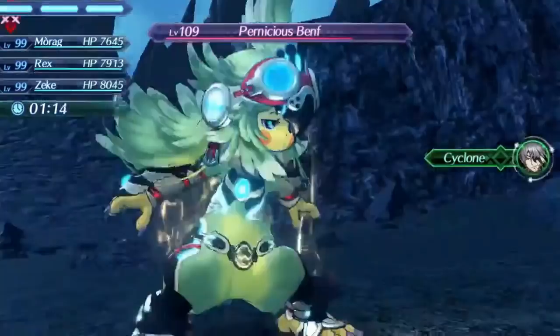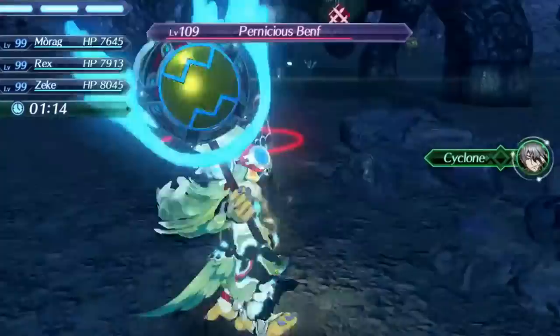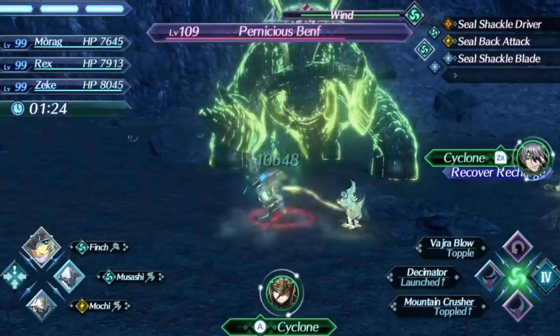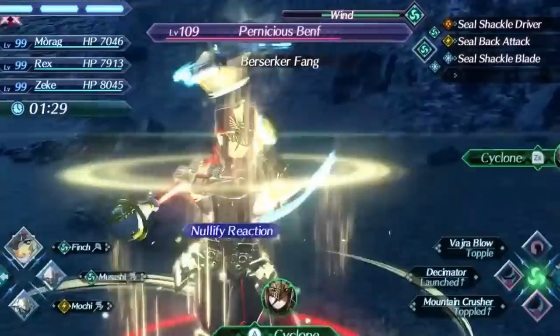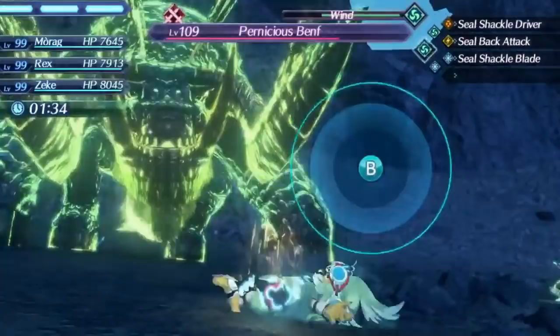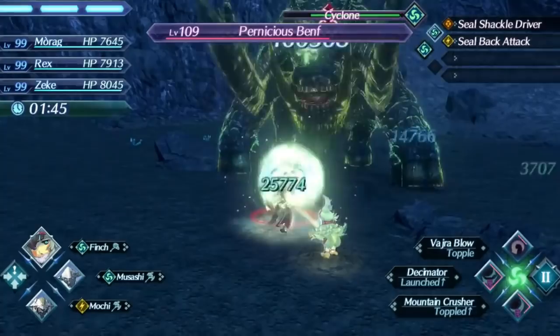Additionally, she has access to a topple art on Morag and a launch art on Zeke, and even a shield art on male drivers as a form of damage reduction. However, Shield Hammer is just a terrible weapon type with awful animations, low ratio arts, and very long cooldowns. Her 1 aux core slot and 0 additives on her skill tree give her the second lowest damage output in the entire game. Having low damage output as a tank is never really a good thing — the point of a tank is to generate aggro. If you have low damage, you're not generating a lot of aggro, and if you can't generate aggro, enemies are not going to target you. If you can't tank as a tank and don't offer much besides that, what's the point?